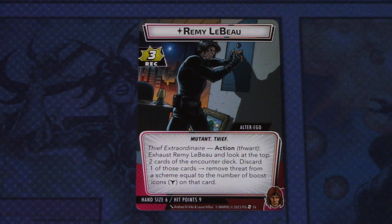Remy has three recovery, Mutant and Thief traits. Thief Extraordinaire action — Thwart: exhaust Remy LeBeau and look at the top two cards of the encounter deck, discard one of those cards and remove threat from a scheme equal to the number of boost icons on that card.